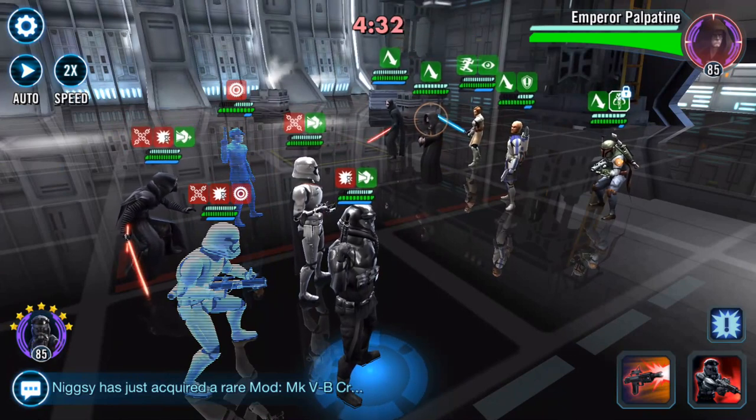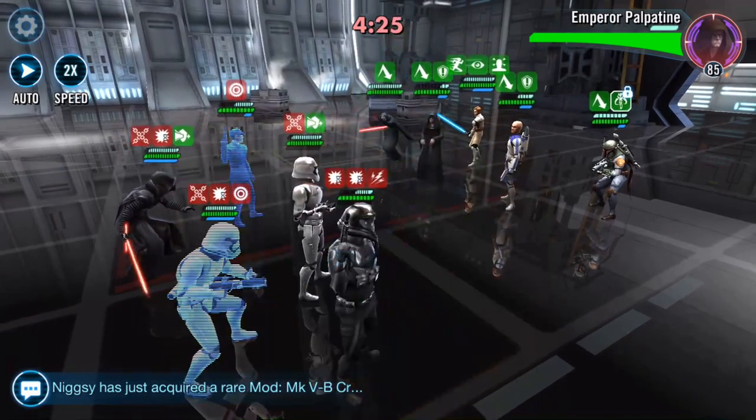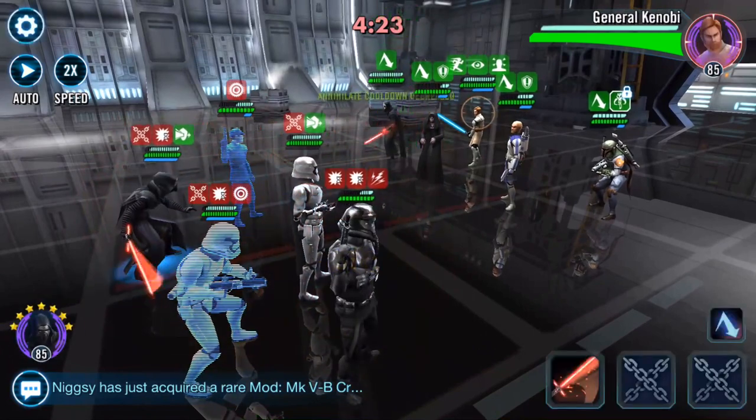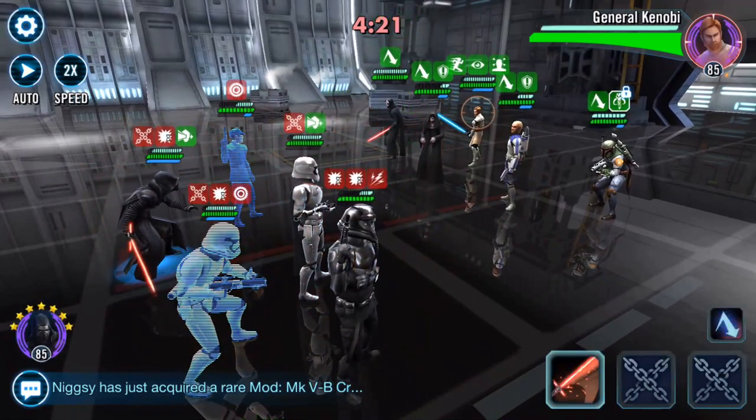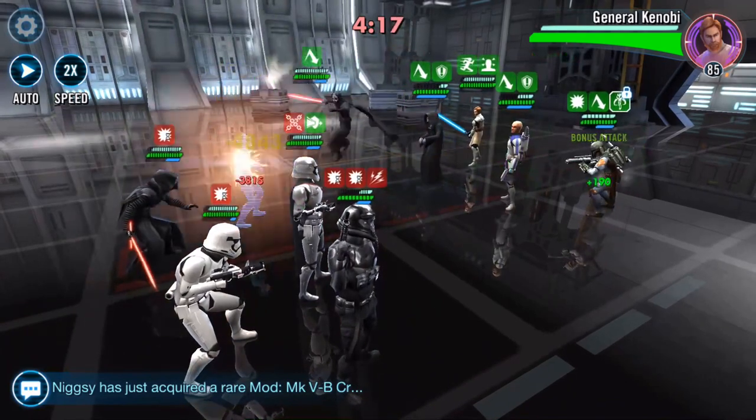This is a First Order TIE pilot. He has advantage, which means he's going to fire twice. He doesn't get any assist whatsoever. Now, is that because of what has been put onto my map — the debuffs? I don't know.